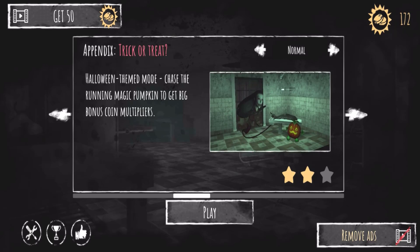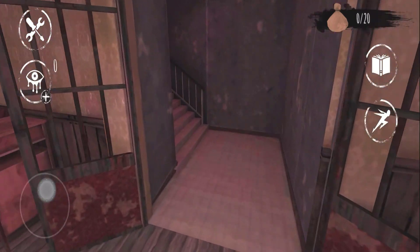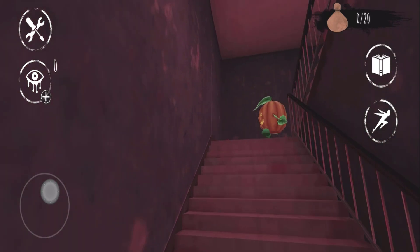Hello guys, look at this! This is soon first and we are playing the eyes again. This time I'm going to play the trick tree Halloween theme mode, so let's get the skin started. Here we go — this is a pumpkin over here and look at that, it's so cute!